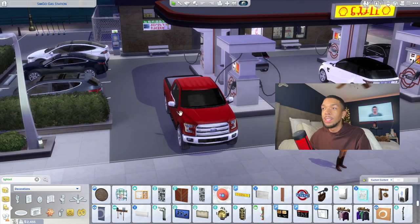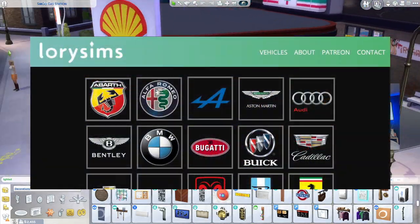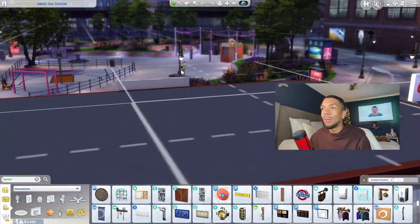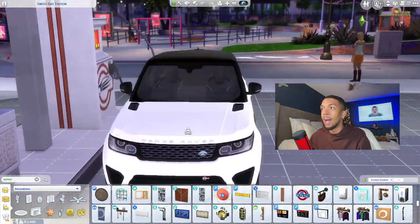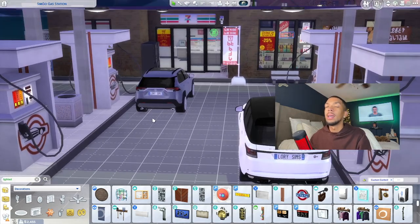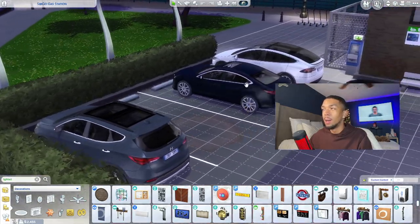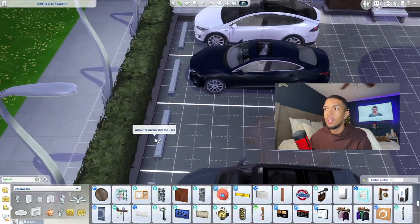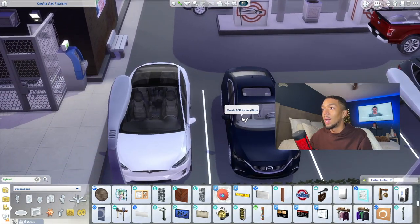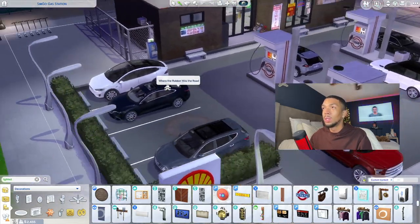Obviously, if you're going to have a gas station, you need cars. All of these cars are from Lurie Sims — I'm going to link their website. Every single one of these cars is from there. They're a little alpha because they are real cars, but they're very high quality. The interiors all look pretty nice. I'm hoping and praying we get actual cars in The Sims soon. I also have a parking stop there, and I even put a little oil spill on the ground. I love how realistic this whole lot looks — I even have a Tesla Model X.